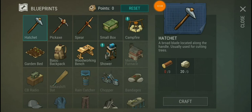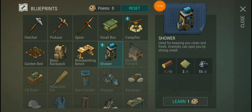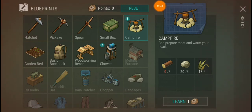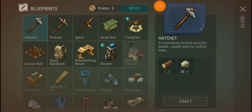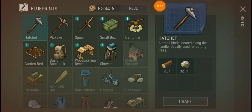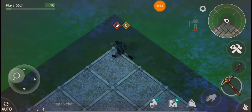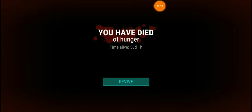We got some blueprints here. Let's learn campfire. Let's craft a small box. It's always wood — we're always out of wood. What is killing you, bro? What kills us makes us stronger. I died of hunger. Time alive: 56 days, one hour.